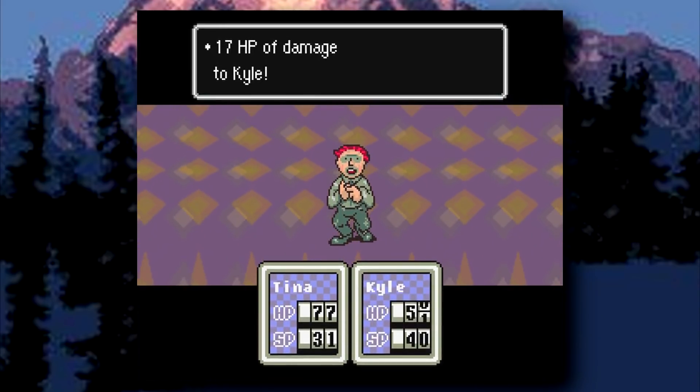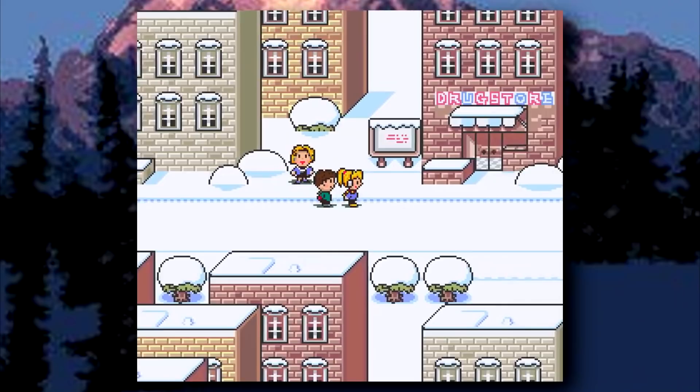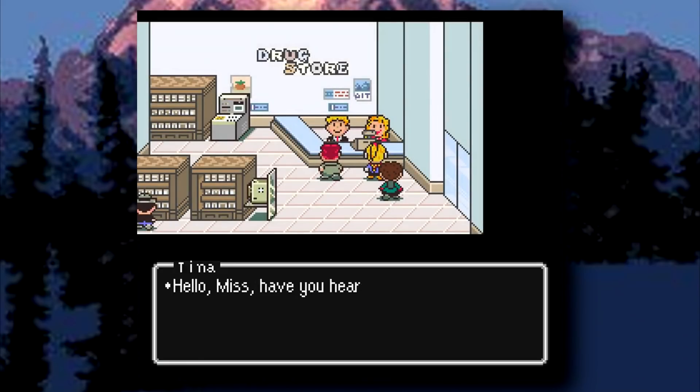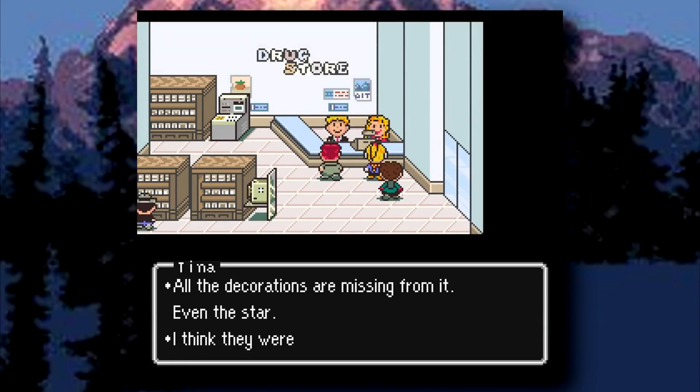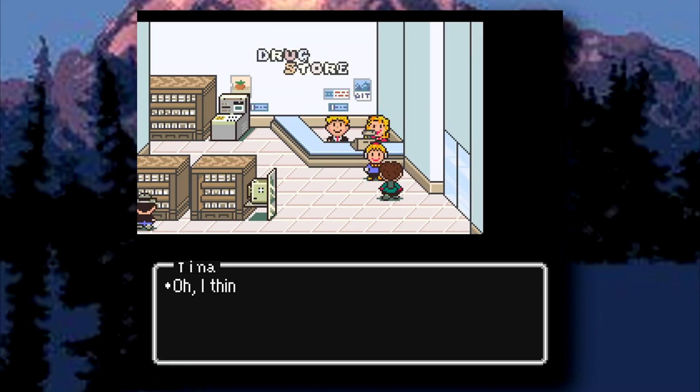Chatterbox will be using this to take out bosses as fast as possible later on. Now that we're done talking about that, we'll go back to the run where Tina convinced the man who had the lights for the town's tree to return them from whence they came. Trying to find more info on what's going on, the gang heads up to the drugstore to ask the clerks if they've seen anything, and a shady looking fellow drops a step-by-step booklet on how to ruin Christmas.